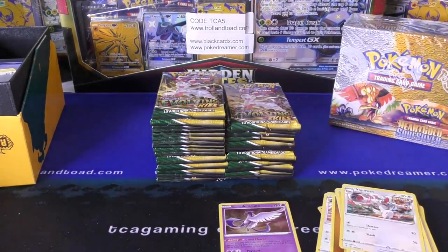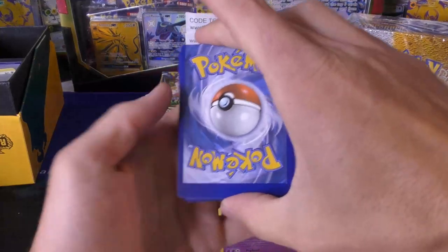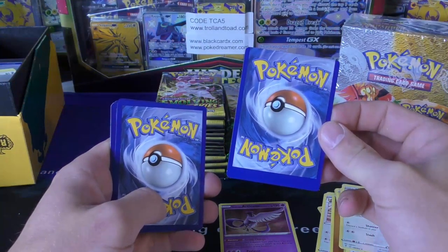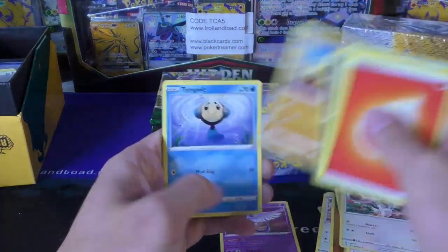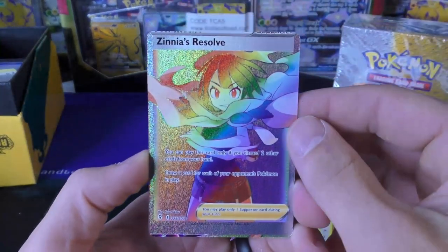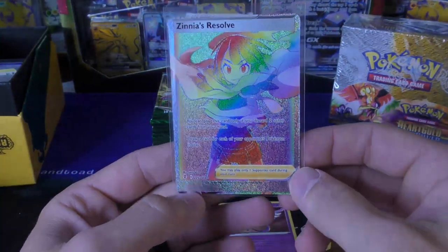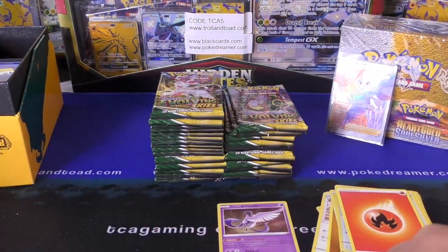Got a single strike Vigoroth, Pumpkaboo, and a Smeargle — so one holo rare. I hope I pull a hyper rare card and it's miscut like the one my nephew pulled. Oh, look at that — speaking of the devil! I bet you this is a hyper rare because that's about how miscut his was. Man, if that's the case, I'm wondering if all of my boxes have miscut hyper rares. Wow, look at that thing. I'm going to set that off to the side. I'm glad I showed those miscut cards there in the beginning. It is a Zinnia's Resolve — draw a card for each of your opponent's Pokémon in play, but you have to discard two other cards from your hand. It's a supporter. That's going to go into the box. We'll save it for the end.